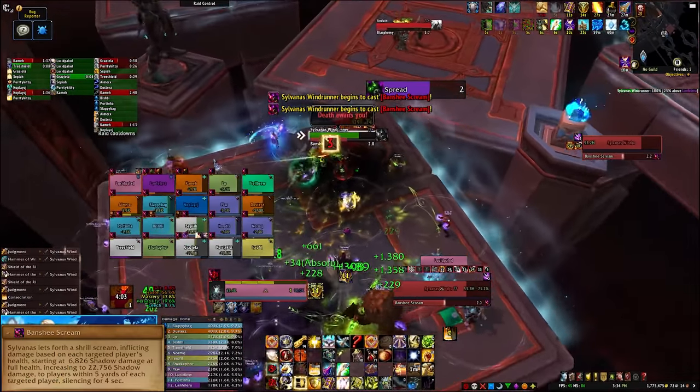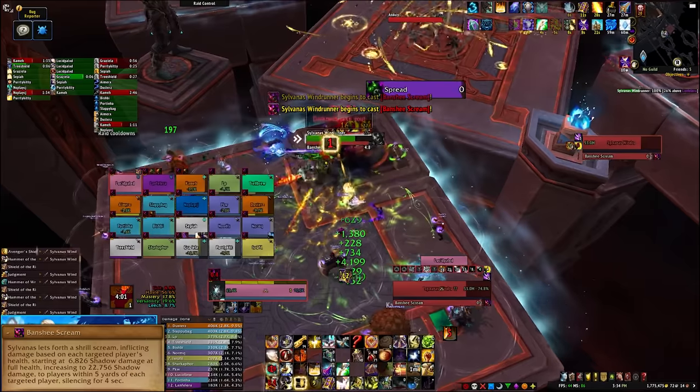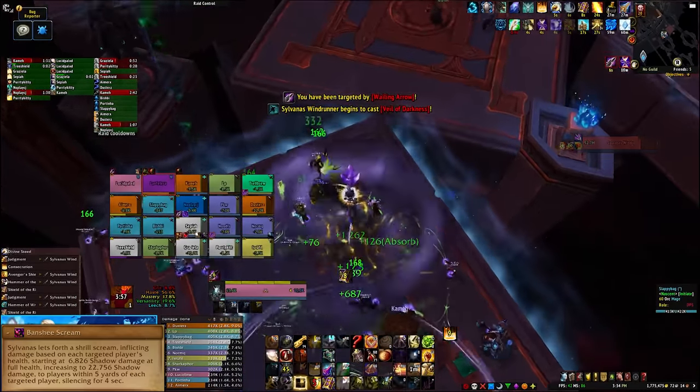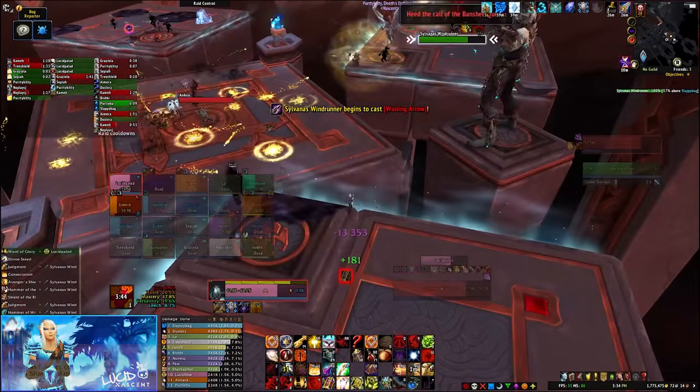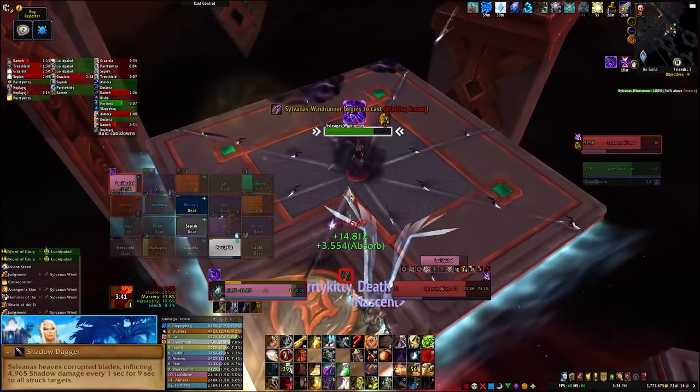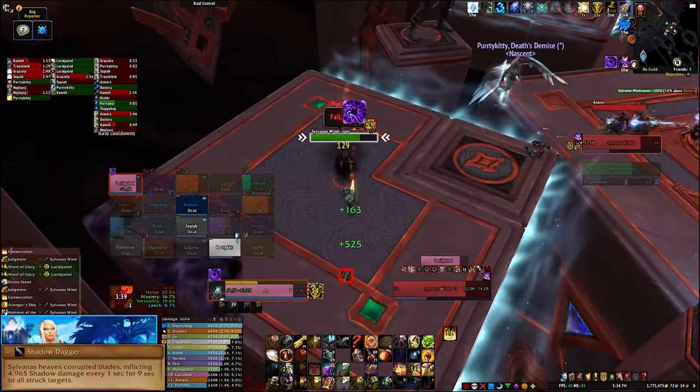Sylvanas will also use Banshee Scream, which is more or less the same as Banshee Wail, so you need to spread out as best you can to avoid splashing damage across multiple players. She will also periodically throw out shadow daggers. You can actually see the small black lines which indicate where those daggers will fly, so try to avoid the lines when possible.